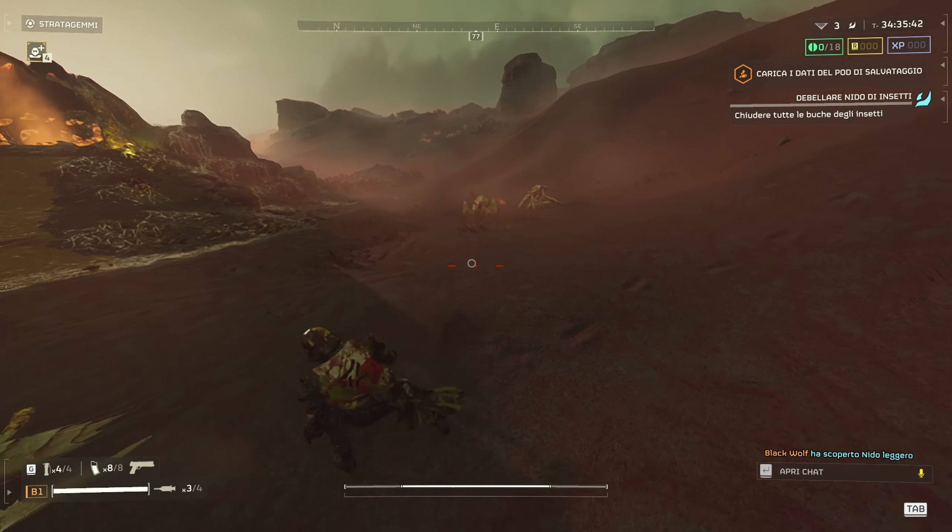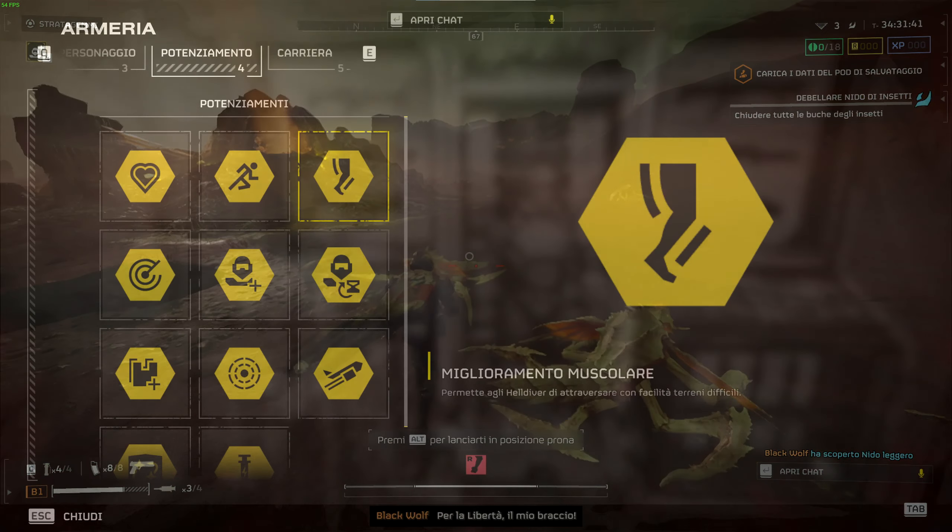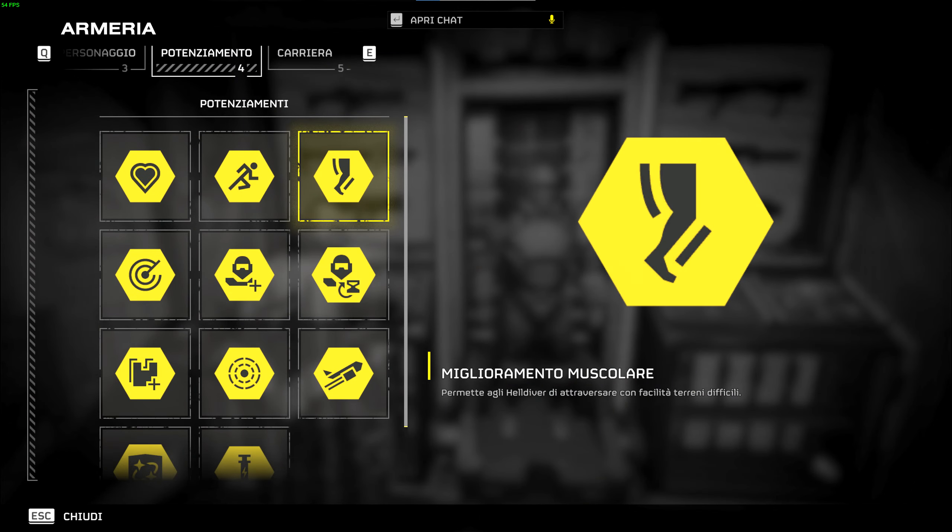Did you know that your melee feature is a lot more useful than you think? Your melee attack is affected by the muscle enhancement booster, which increases the damage it does by roughly 10-15 percent — not much, but better than nothing.